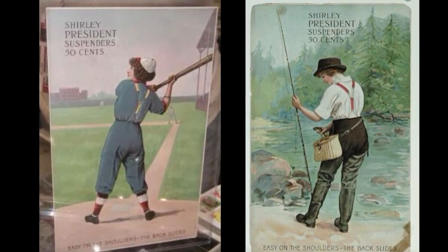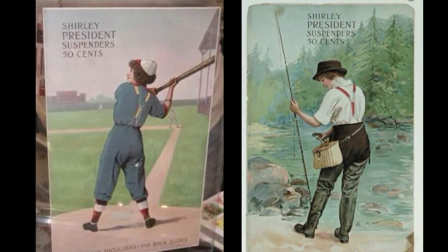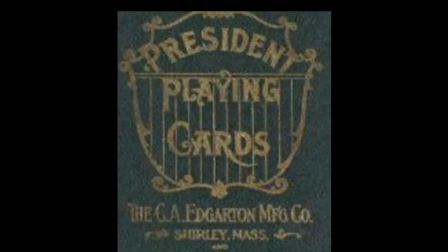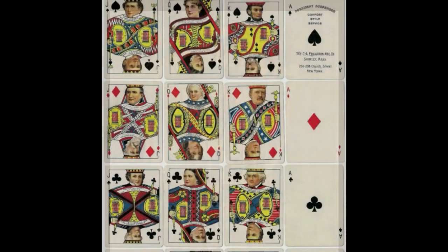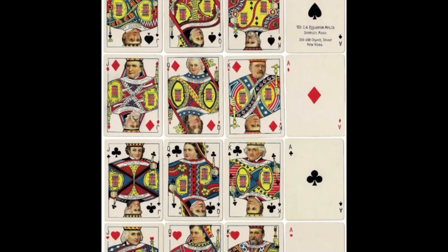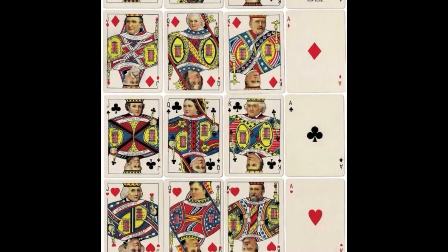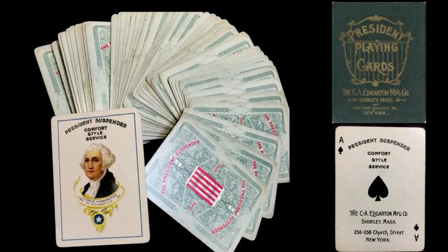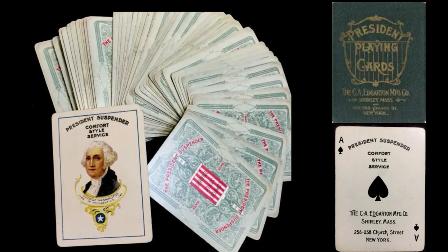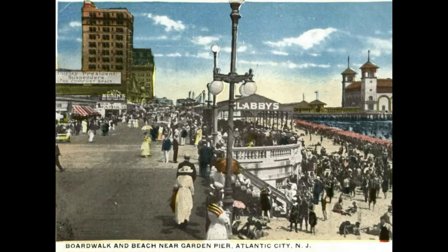At the time of this video, I was able to find one such card from 1902 on sale on eBay for the low price of $139.99. The Shirley Suspender Company even produced a commemorative deck of playing cards. The deck depicted 16 U.S. Presidents on the Kings and Jacks, and First Ladies on the Queens. Advertising appears on the back of the Ace of Spades, the Joker, the court cards, and the box. The deck also has an obvious patriotic message — the Joker depicts George Washington, America's first president. And now you know a little bit more about the Shirley President Suspender Company from Shirley, Massachusetts.